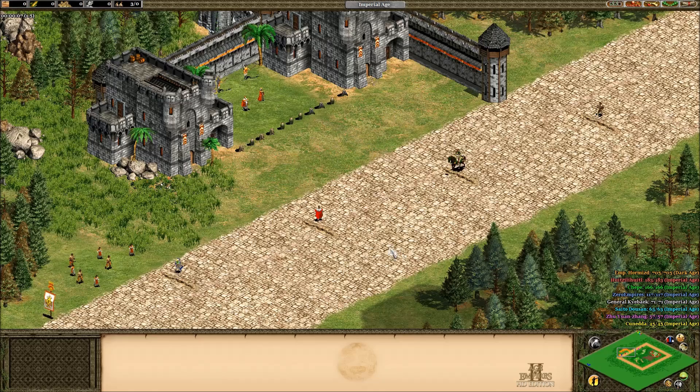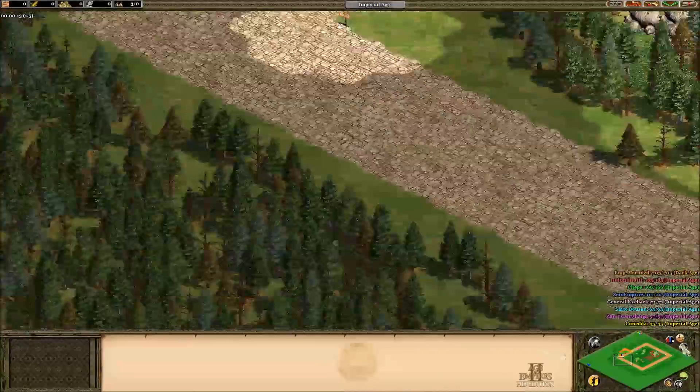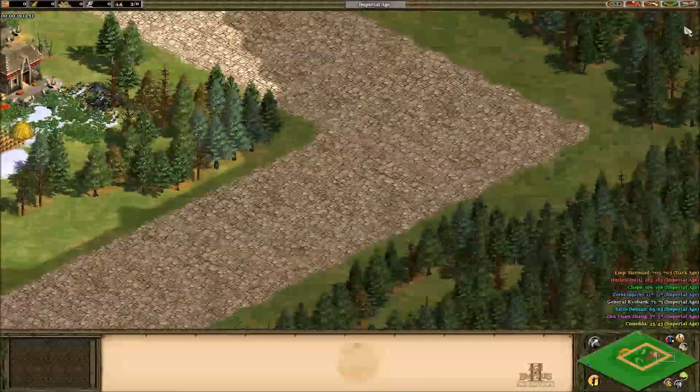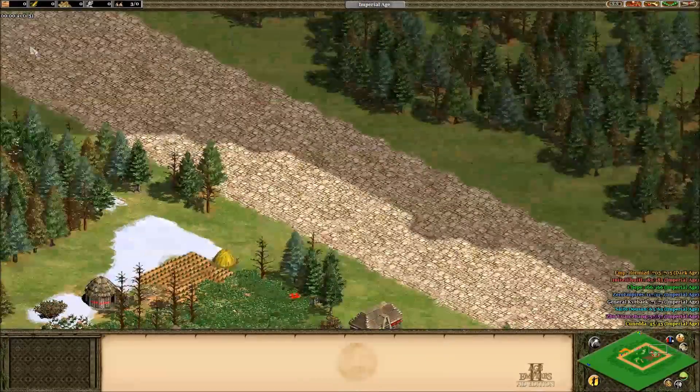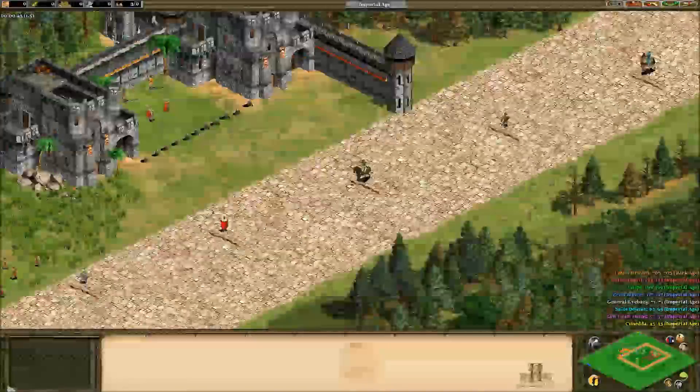Welcome to the first ever annual Age of Olympics. If you've just joined us, you're in time to catch the start of the 800 metre finals to determine who is the world's fastest runner, rider, or in the case of the king, waddler. The contestants have to complete one lap around the track, and whoever makes it around first will be our winner.